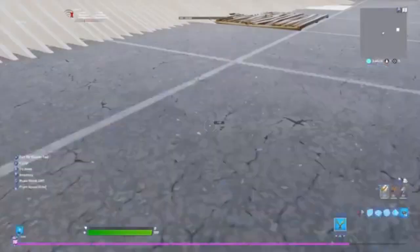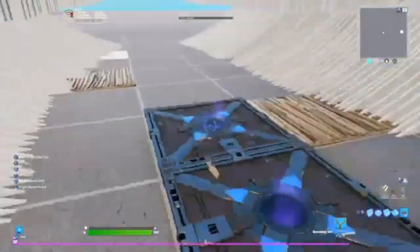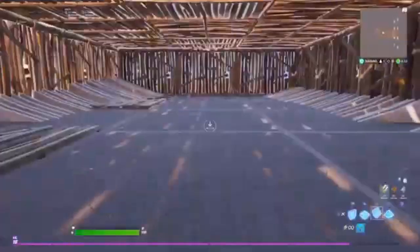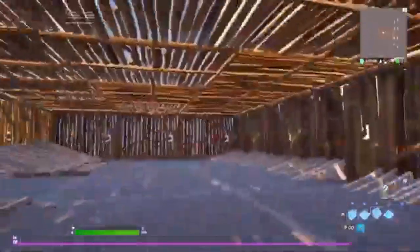So I'm just going to put a spawn pad right here — I'm not going to care about the aesthetic because I'm actually not making this to play on. As you can see, we just started the game and we literally just spawned inside. It was that simple — we're literally in first person and we can do whatever we want with it.